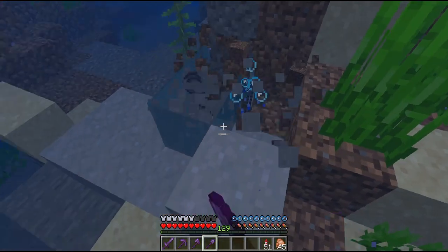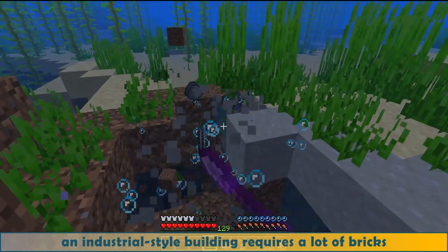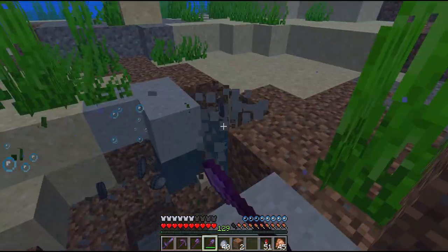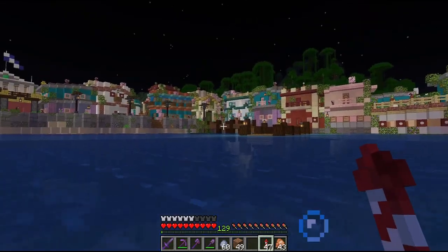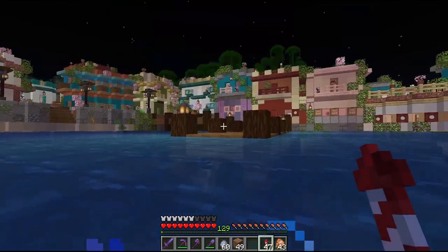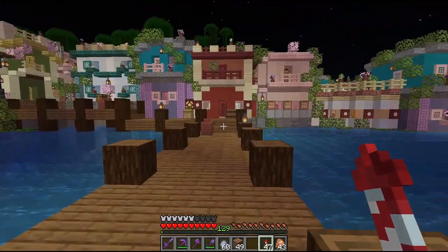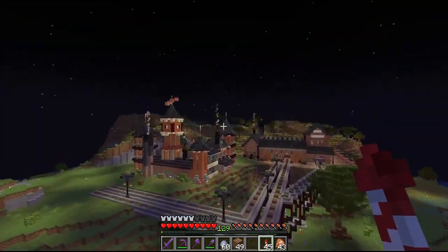One thing is sure: an industrial style building requires a lot of bricks. Let's see if there is any clay left around here. Look where we ended up — the Greek jungle village from a previous video. It's really beautiful, even at night. Now let's fly to the super smelter to cook everything.